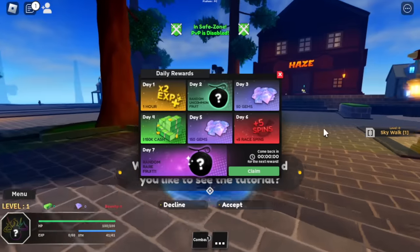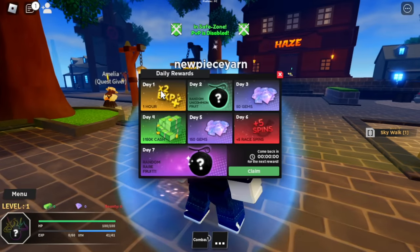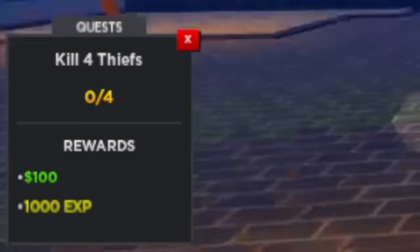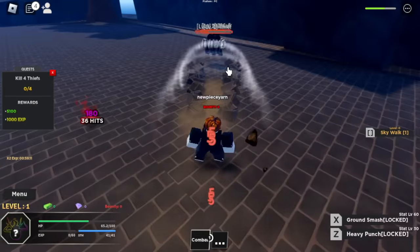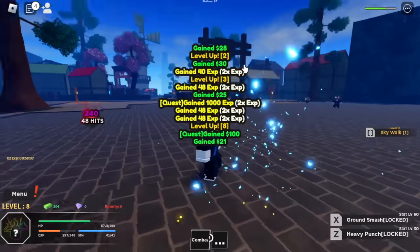We're gonna start our grinding journey. The good thing here guys is there are daily rewards — two times experience for one hour. Since we're a newbie in this game, we're gonna claim it and start grinding. First off, Quest Giver Amelia. At level one, we will be targeting thieves. We need to defeat four. We have M1 here — M1 is really good.